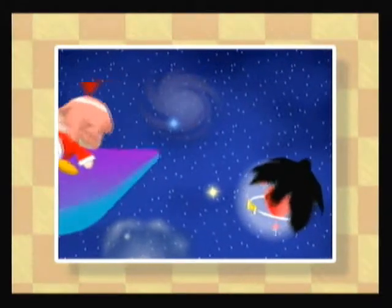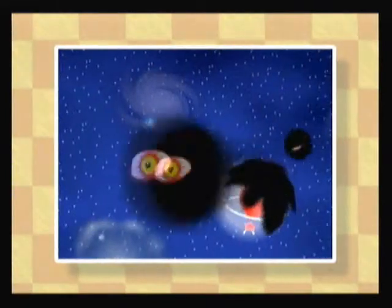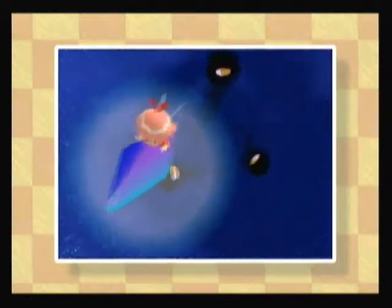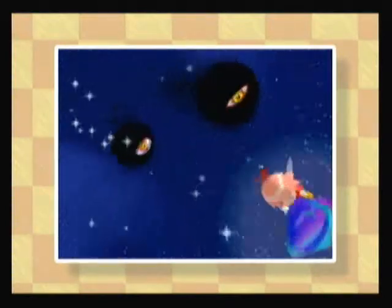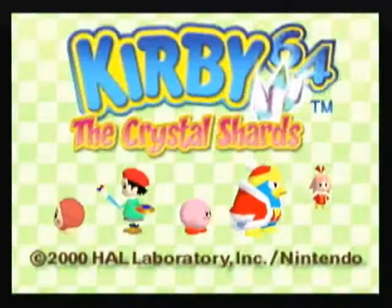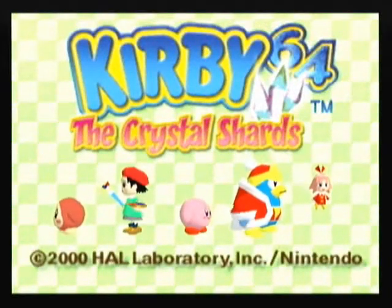I must get away from here! Oh no, they're after me! You can't get away from here! I don't want to be an Epic Mickey 2! You're going to have to — now give us that crystal! You're breaking it! You broke it! Great, now a plot's going to happen! Kirby 64: The Crystal Shards!